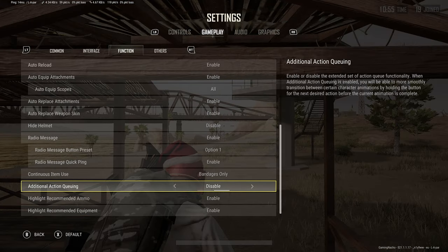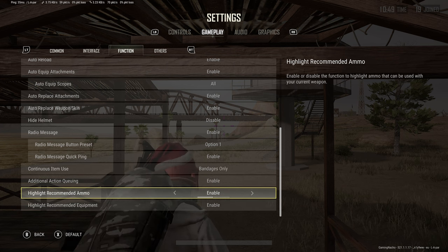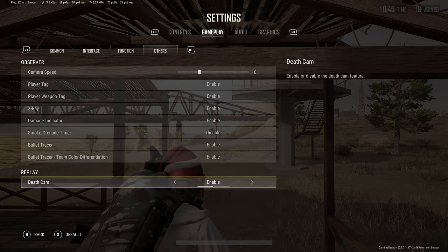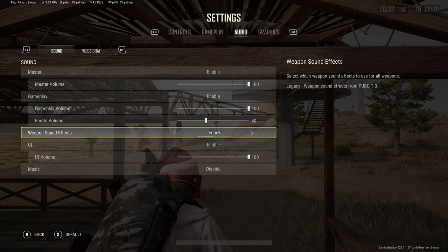Highlight recommended ammo and equipment — this is up to you; I have it on because I miss loot all the time. Camera speed is only for observer mode, you don't need to touch it. Audio is dependent on you — you may want to turn off music or weapon sounds, or change them to legacy or the new ones, depending on your preference.